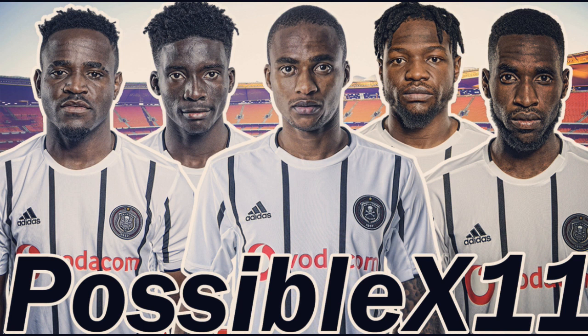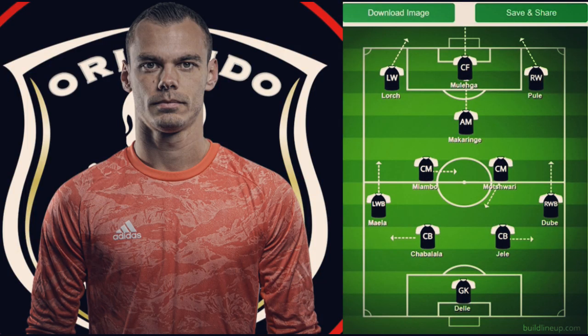So I've started with a 4-3-3 as a formation. In goal we have Orlando Pirates' new signing from France, Dil — he's our goalkeeper. I think we should give him a start because Wayne Senderland always has a mistake in him and I really don't trust Wayne.